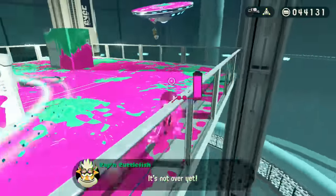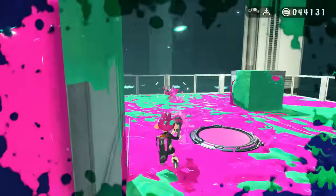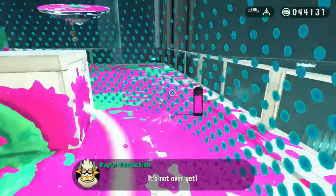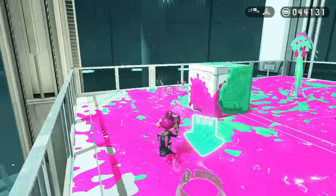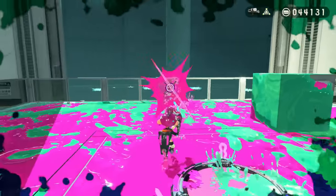Agent 3 will now enter his fourth and final phase, where he constantly super jumps to your position and uses a splashdown special on impact — one of the most annoying tactics in competitive Splatoon. In short, Agent 3 is just a Splatoon 2 hacker and puts up a solid fight, definitely more so than the previous bosses already listed.